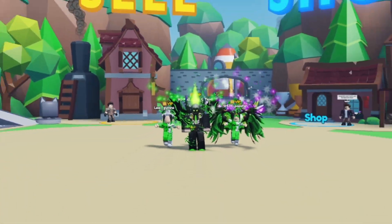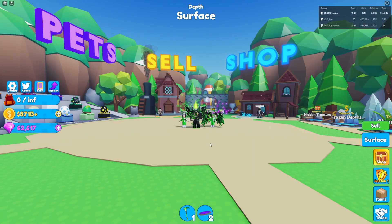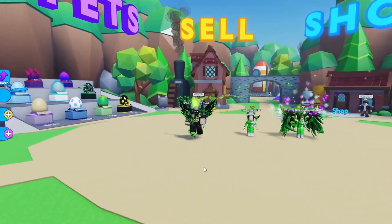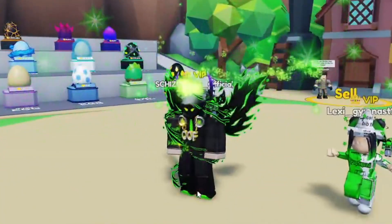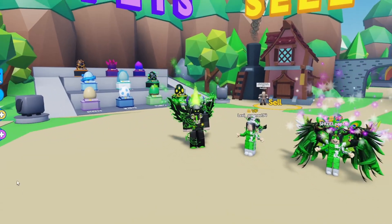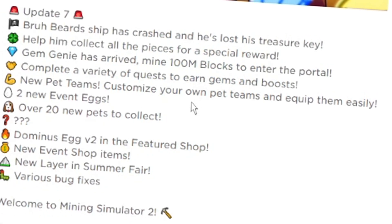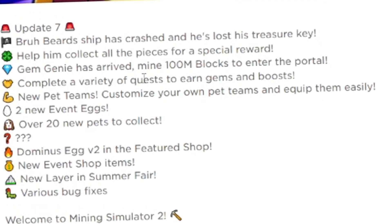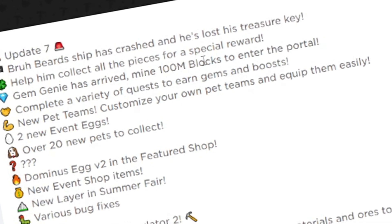Hey guys, Shizzle Pops here, welcome back to Binding Sim 2. Holy smokes, we got the update! There's some new stuff in the game, it's super cool and super OP. We got Bra Beard — his ship has crashed and he's lost his treasure key. Help him collect all the pieces for a special reward. That's the quest, and I'll show you guys how to speed run that real quick.